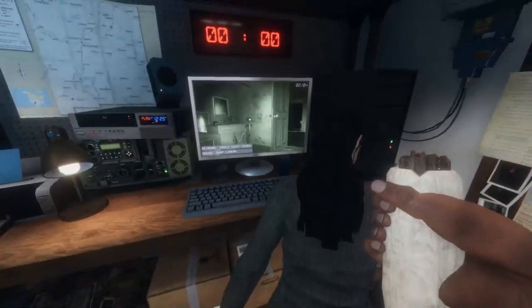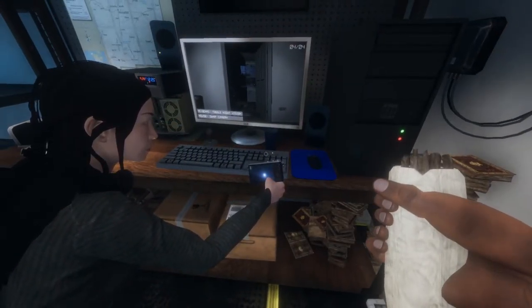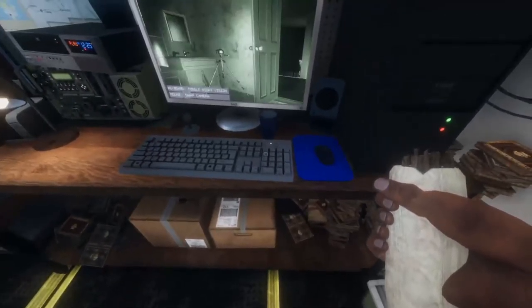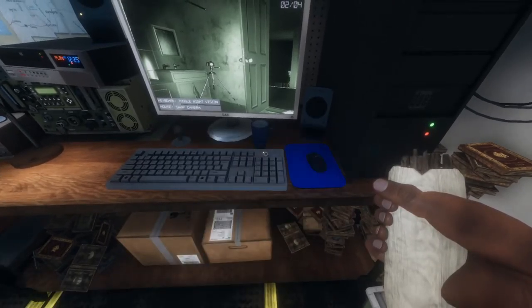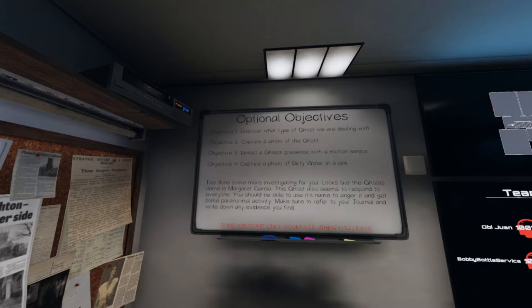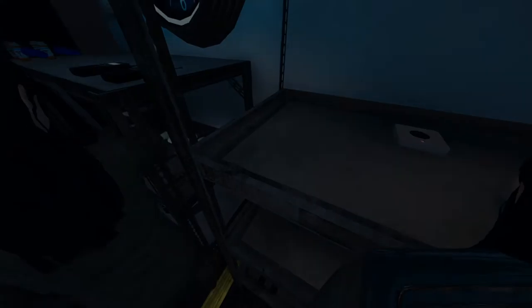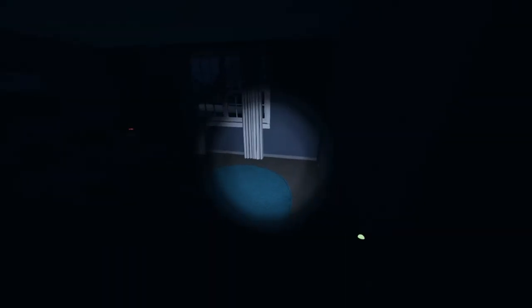We got candles next. You light them and throw them on the ground — you can use them as a light source. On bigger maps you can use them as breadcrumbs to light the way back to the truck or to the ghost room. In a similar vein, we got glow sticks. We drop these in hallways as a guiding post once we run out of candles. There's also another use: if you plant a glow stick on the ground and a ghost walks over it, there is potential to see ghost footprints, and similar to the UV flashlight, you can track and follow ghost footprints.